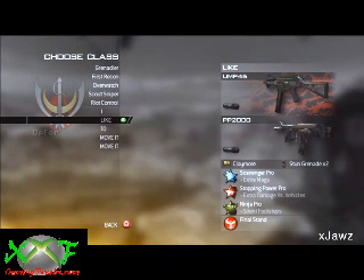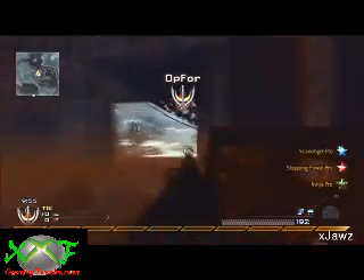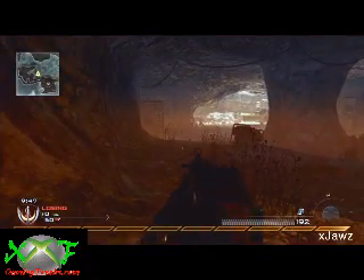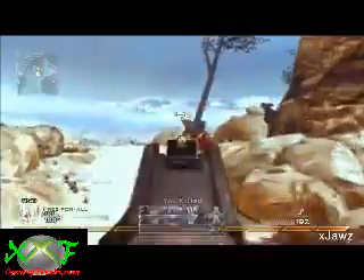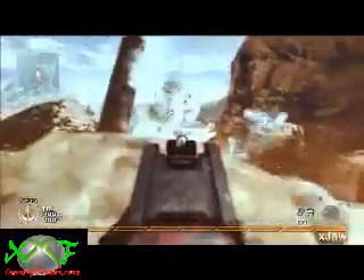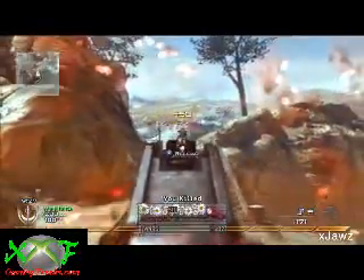Right here you can see my class — I'm not going to put it in a separate box since I had it up there for a while. This is by far my favorite or second favorite nuke class. I might switch out Stopping Power for Cold-Blooded. As far as I'm aware, this is the fastest ever tactical nuke without the Chopper Gunner or AC-130 on YouTube. I'm counting from the exact moment I got my first kill to the exact moment I called in the nuke — that is two minutes and 26 seconds.